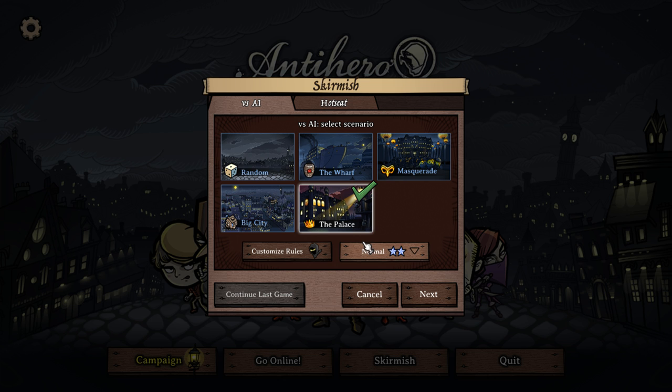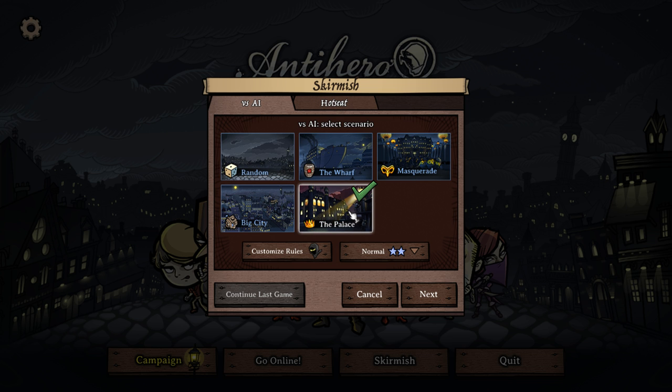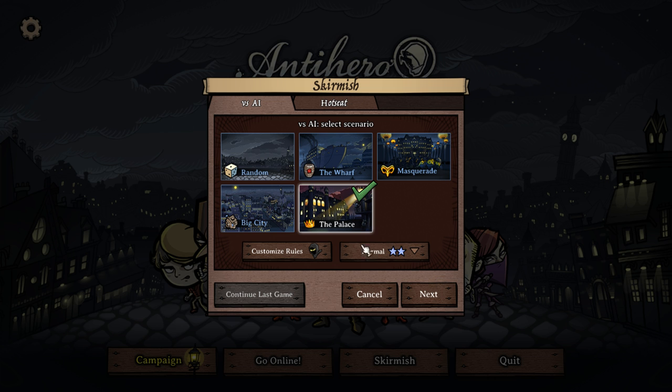I'll put a link in the description. It's 15 USD and it's on sale at the moment. We've got a few things to choose from — we can play Hot Seat or versus the AI. We're going to go to the palace. We can change all the rules around with different house rules kind of things, as the Steam page calls it. We're going to go with normal difficulty.